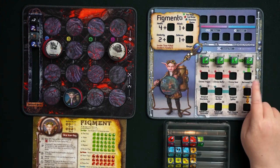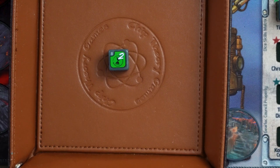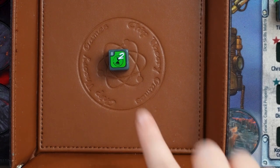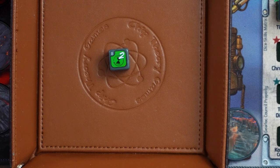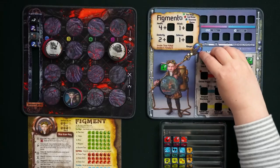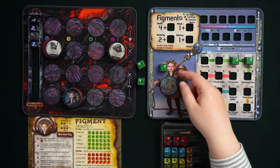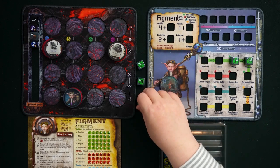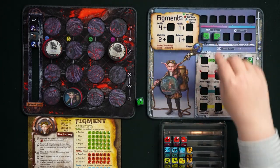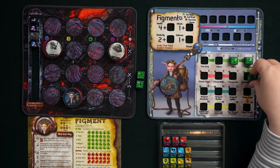The last die in the Time Skipper profession is called Borrowed Time. It has a bones face, and all other faces show the Borrowed Time hourglass symbol with a printed value of one to three. Borrowed Time allows you to place up to the number on the die of exhausted skill dice from the Time Skipper profession (not including itself) into your backup plan on their bones side. So if two Time Skipper dice have been sitting exhausted, you can exhaust Borrowed Time to move those two dice as bones into the backup plan, which can be useful for later abilities.